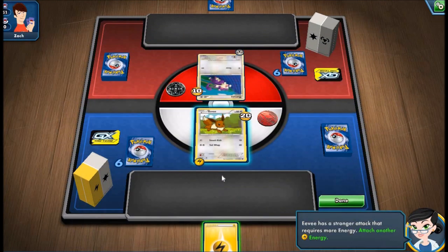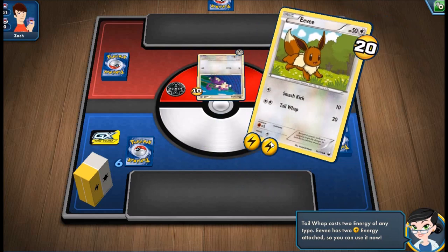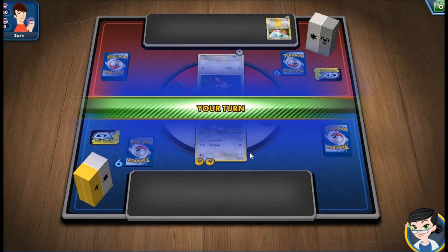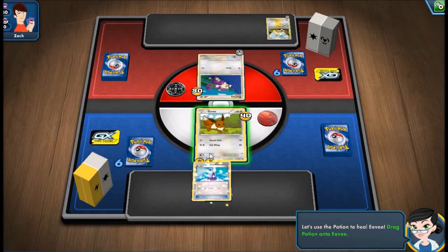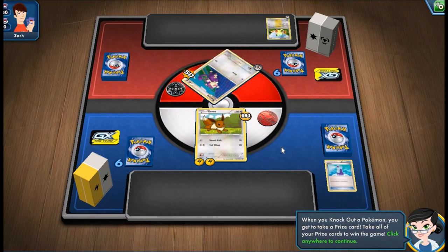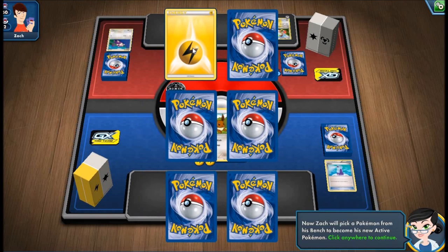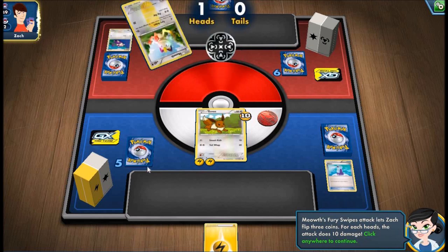Looks like the Rattata also did 20 damage to us. Let's attach another energy — this is going to let us use the second attack, Tail Whip. The opponent drew a card. Since we are in bad shape right now, let's use a heal. We just healed 30 damage from our Eevee. Now let's take out the Rattata. We just knocked out Rattata, so we can take one of our prize cards.